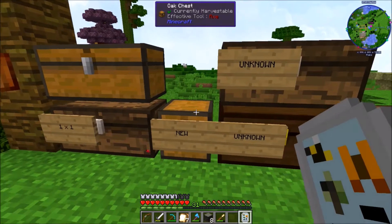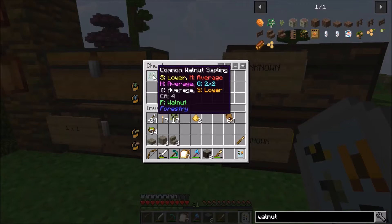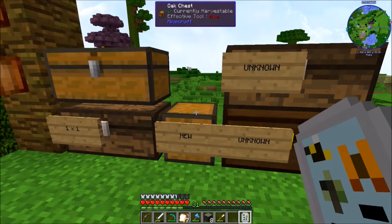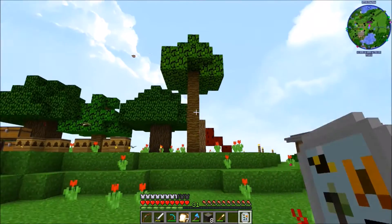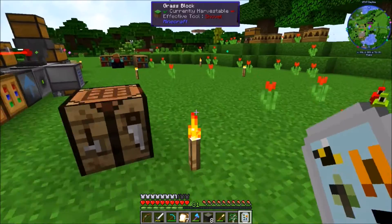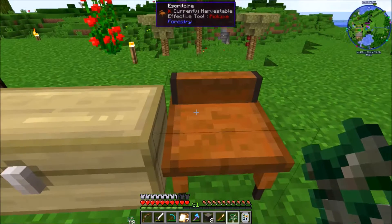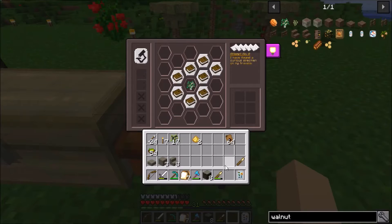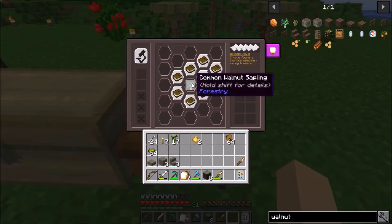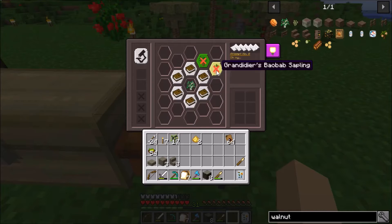I also have another new tree that I found by mistake - it's a common walnut. This thing dropped from a cherry tree and I'm still trying to figure out how I got it. I can pull this out and bring it over here, put it inside of this thing - which I cannot pronounce - and it has a very large genealogy. It's hard to figure this one out.